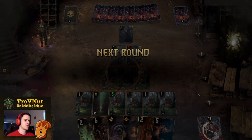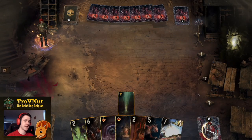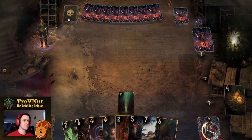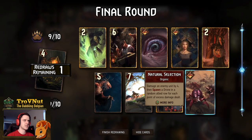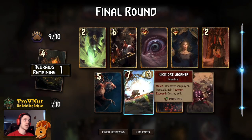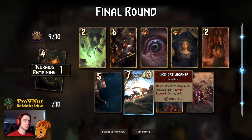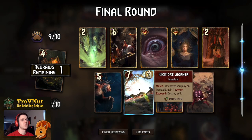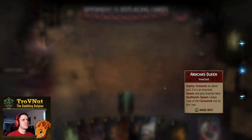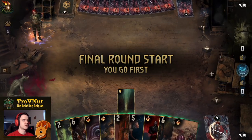Onto the final round. Our hand is pretty good; I'd like a few more control options. If I can get Urdan in hand, that would be even better. I don't need the Arakas piece — that's another control option. The Kikimora Worker is also really good but I need removal options.